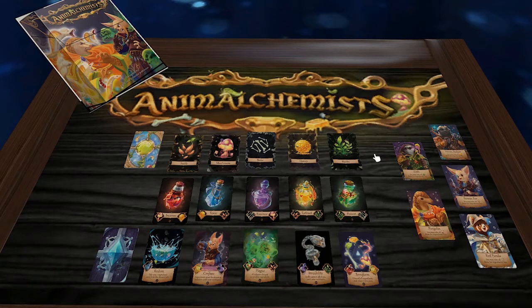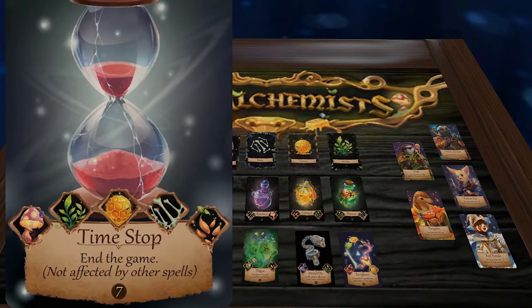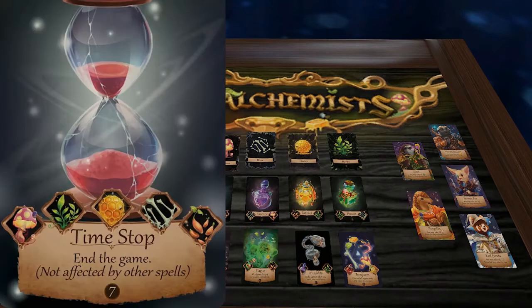Throughout the game you'll accrue ingredients, use them to make potions, and combine those potions to craft spells. The game ends when a special card called Time Stop is activated. Nobody has to activate it, but eventually someone will — and they must use one of each component in order to cast that spell.